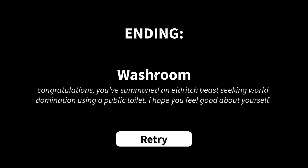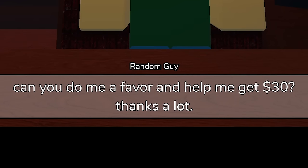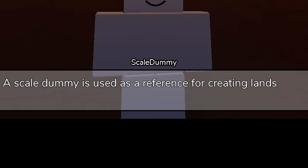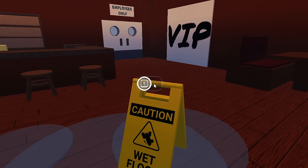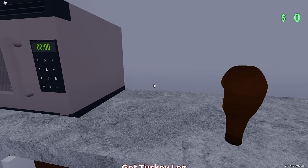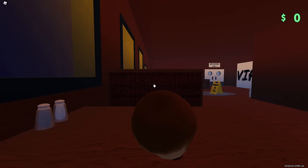Let's have a chat with this random guy real quick. Don't tell the waiter about this, but I can't actually pay for my food. Can you do me a favor and help me get $30? This looks like it could be enough right here. I can have a chat with Scale Dummy as well — a scale dummy is used as a reference for creating landscapes and objects to fit properly with the player's character size. If you see me during casual play, tell the creator so they can move me into a more secluded area. You can also kick the wet floor sign. Can I go into the VIP? What about the employees only area? There's a turkey leg here and a microwave, so I guess this will be my dinner. Let's sit back down and enjoy this turkey leg that will surely be real.